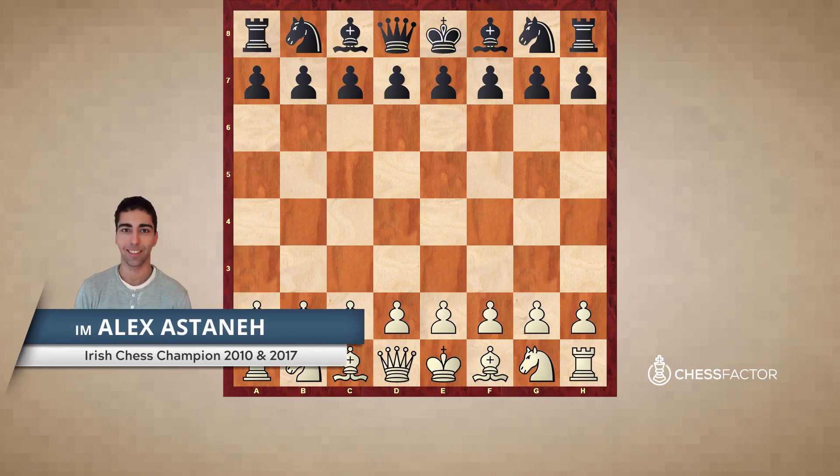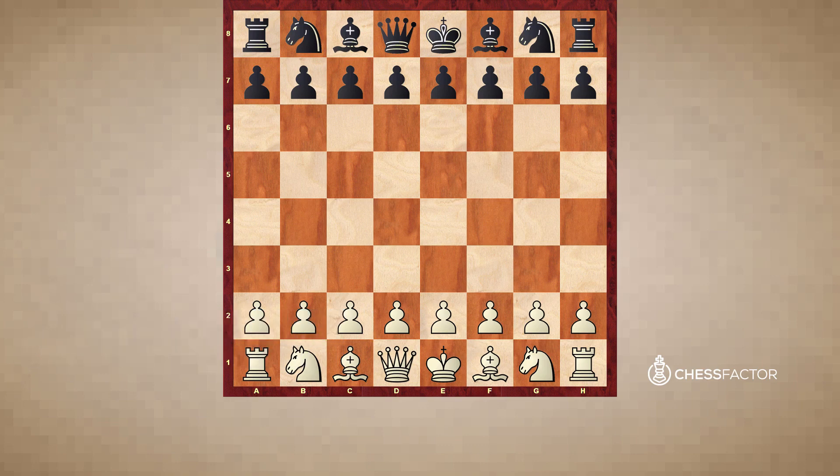For the third game, we're going to be focusing on the second core opening principle: the importance of development. We already saw in the previous games that development was also a factor, as was the third key principle of King Safety that we'll look at soon. But that's unavoidable in chess — every game combines many different elements and tells a rich story. For this and the following two games, our focus is turned towards development.